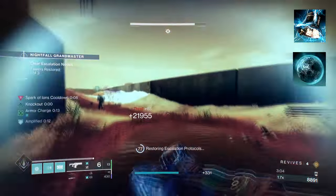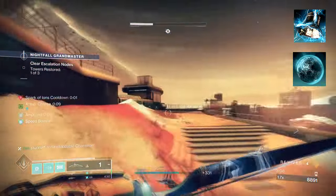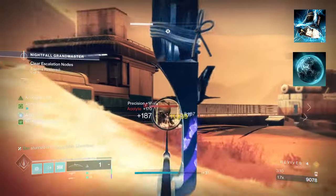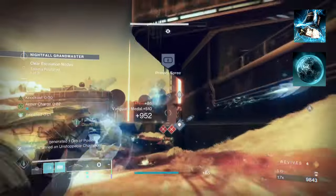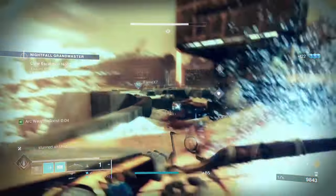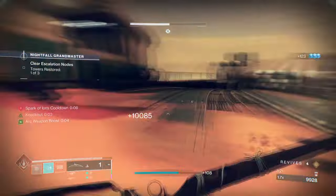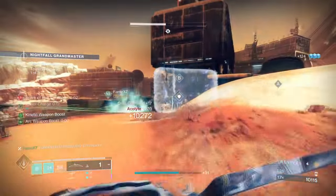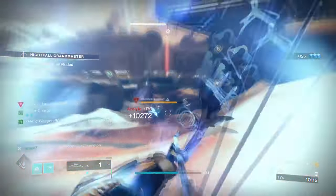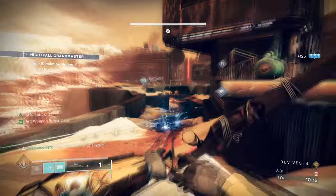Starting with Aspects, you're going to want Touch of Thunder, which allows our pulse grenades to create ionic traces periodically and also gets stronger the longer it is out. Then you'll want Knockout, where critically wounding your target will increase your melee damage and start regaining your health. Touch of Thunder will push your pulse grenades to do more damage every time while also giving us ionic traces, which adds up later when used against Ultras or mini-bosses.